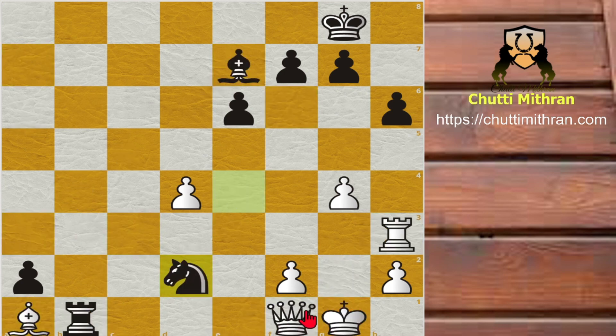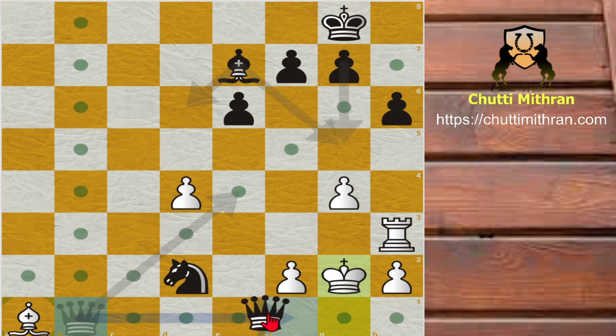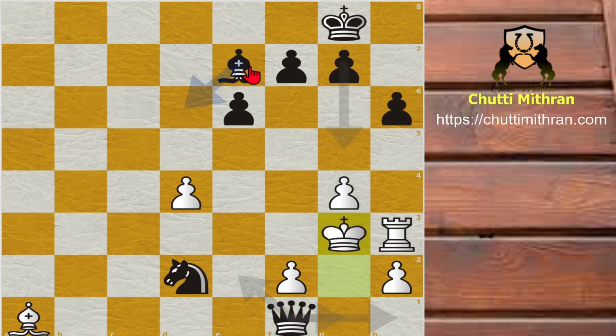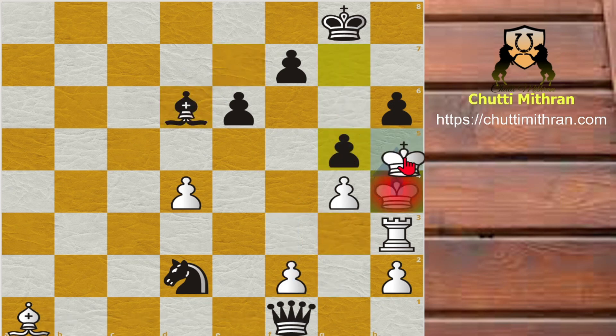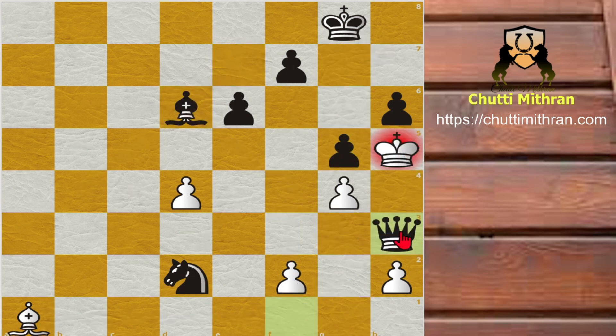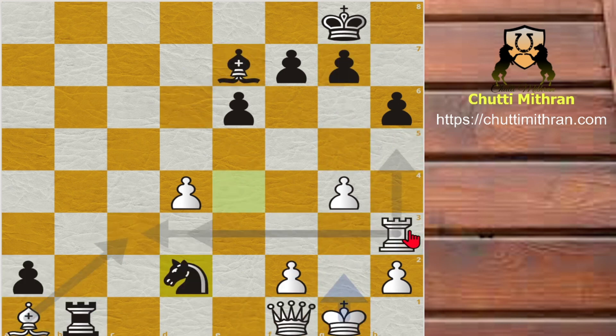But after Knight to d2, what happens if you play Queen captures b1? Well then a-captures b1, King to g2 — and then can you spot the four-move checkmate? Queen f1 check, King g3, Bishop d6 and after King h4, g5, King to h5, Queen captures h3 is a beautiful checkmate indeed. So after Knight to d2, Timur Rajabov finally resigned the game, and that ends the great miniature of Timur Rajabov vs Vishy Anand.